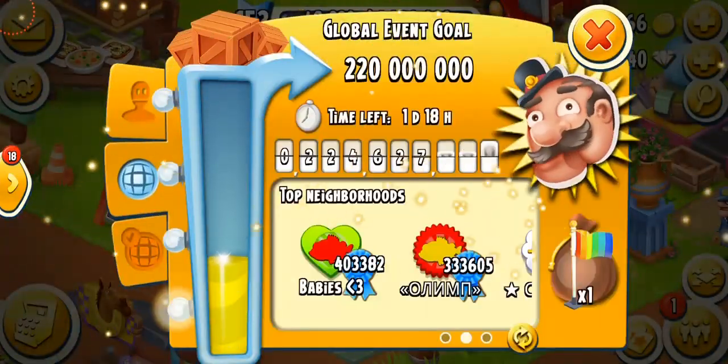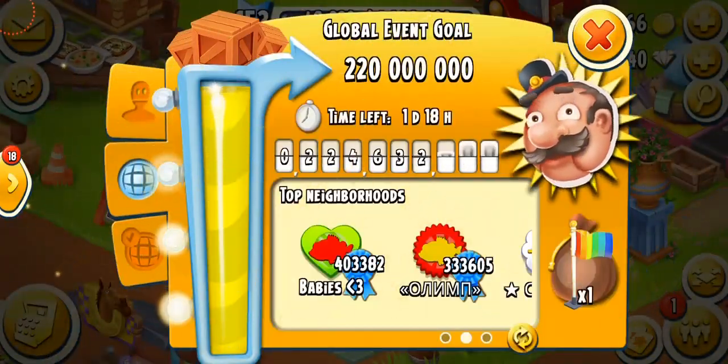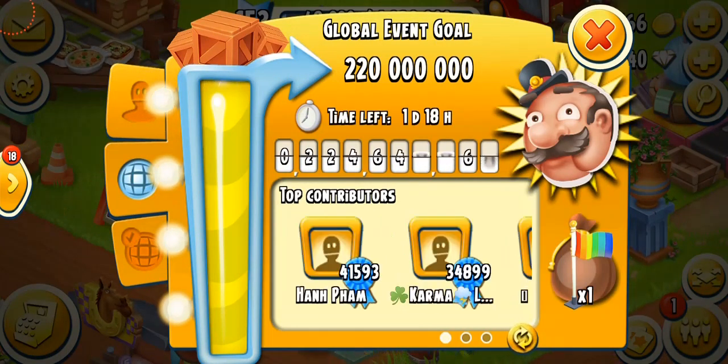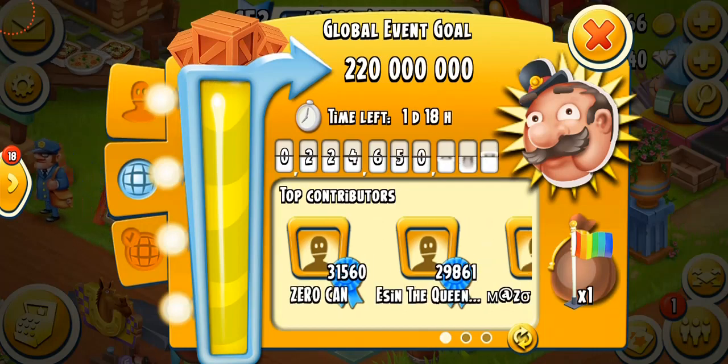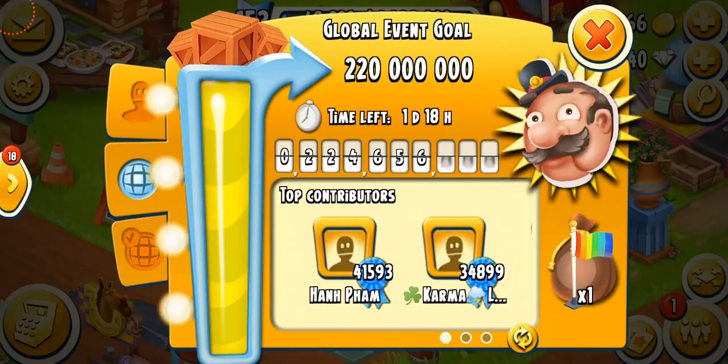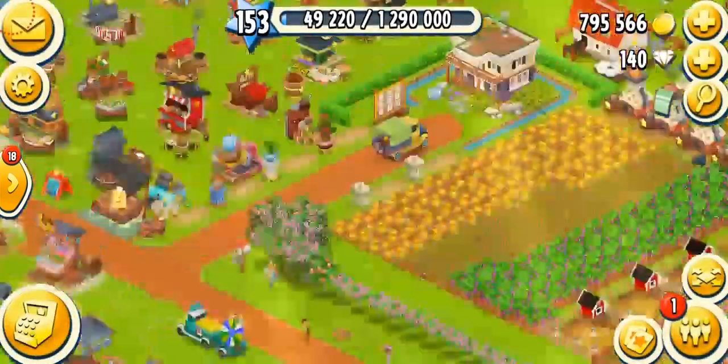There are a couple of top neighborhoods as well. We've got babies and there are languages that I cannot read. There are top contributors: Hanfem, Karma, and Zero Clan. These are all the people that are the toppers of this event and they're doing a really great job.